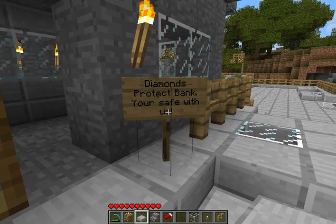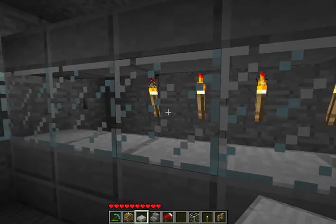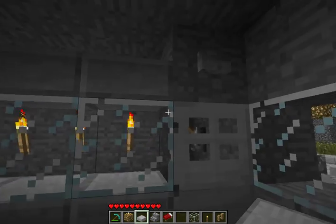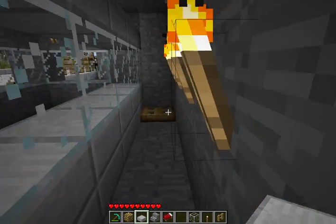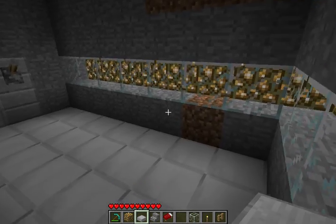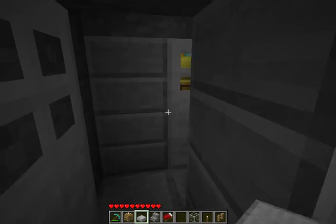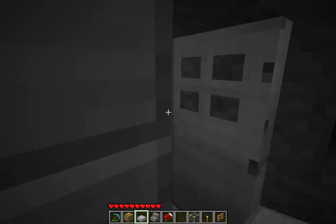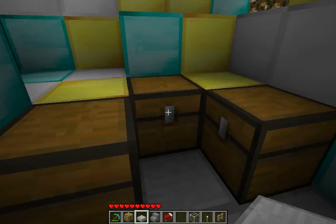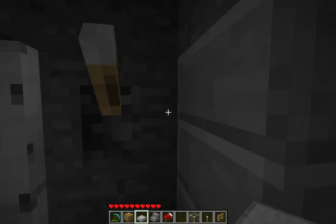Diamonds protect bank — you're safe with us. So this was where you would get your stuff out. You'd talk to the person here, and they'd say yeah. Come back and then open that. It's a little glitchy, but that's okay. You come back — I know it's not really the safest place ever — but then you got all your stuff: your iron, your diamond, and your gold. So that's the bank.